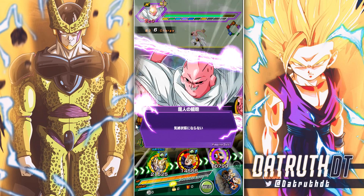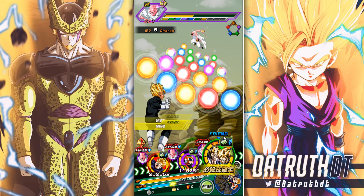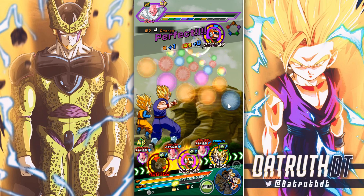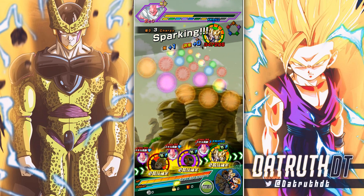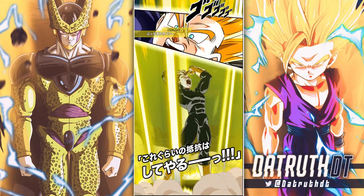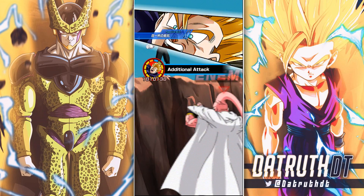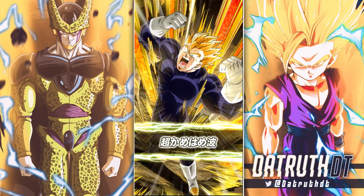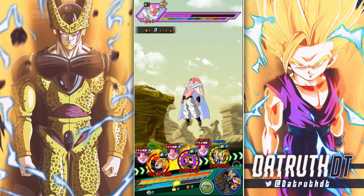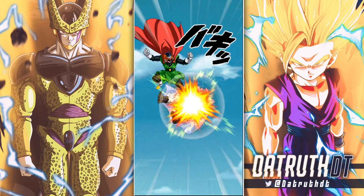Next turn we'll be able to use LR Pan's active skill. Unless Gohan and Goten get a number of crits, I think we should transform into Super Saiyan 3 Goku on the next turn. Remember, Goku's transformation requirement is that the enemy has to have above 80% HP, as well as being past three turns with one enemy. So unless Gohan and Goten get like three super crits, we're not really going to have to worry about that.